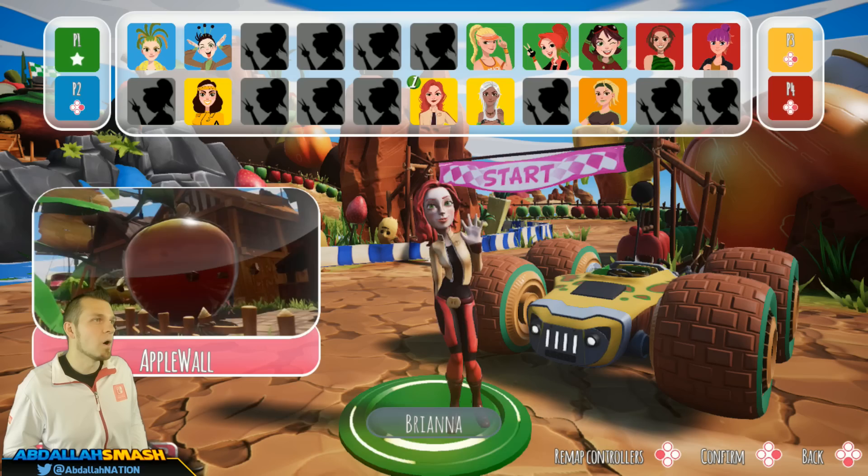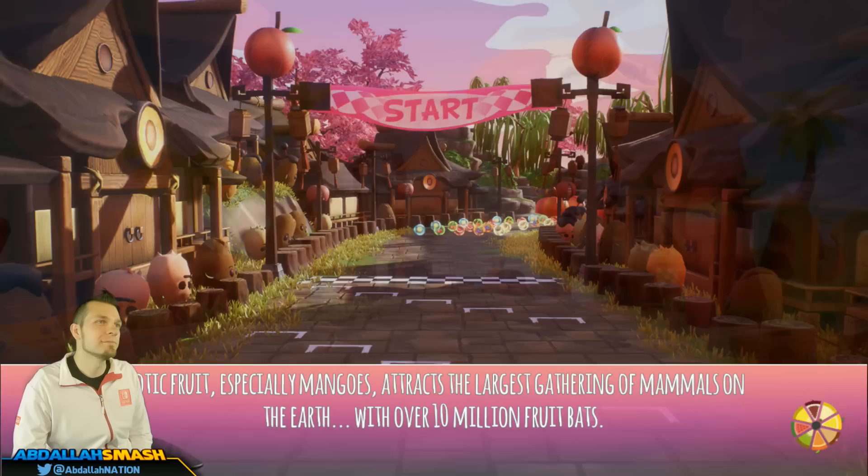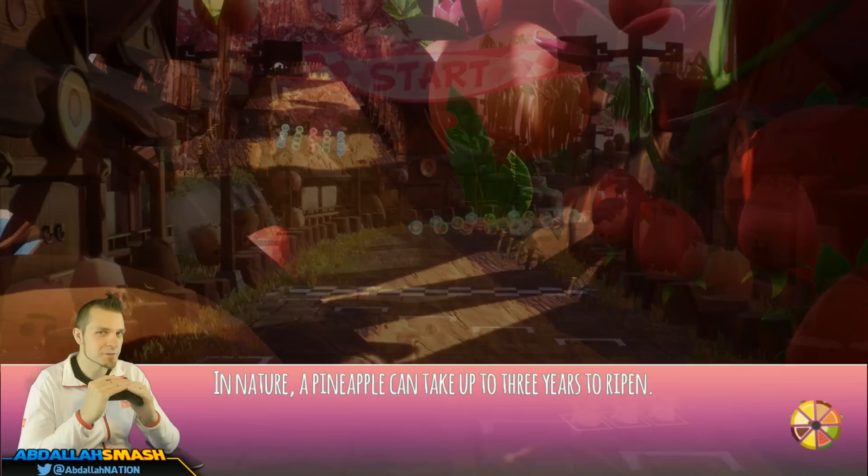We're gonna throw eight vehicles in the mix — that's pretty standard. On our previous episode we got a new character: Brianna, with Apple Wall. Literally, she puts a wall behind her. So yeah, let's go with that brand new character. Let's fruit! Let's show you guys what's happening — two laps shouldn't be that bad, but I'm really curious about how the juice meter recharges. That's very very curious.